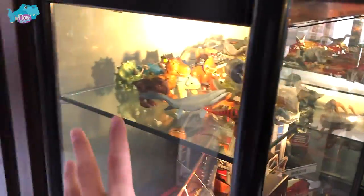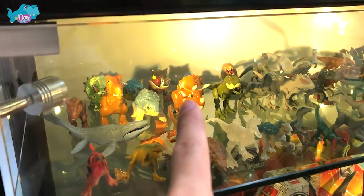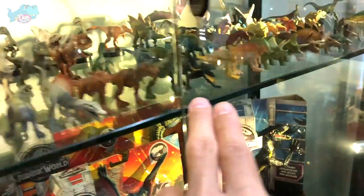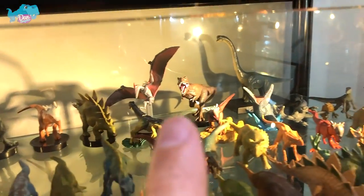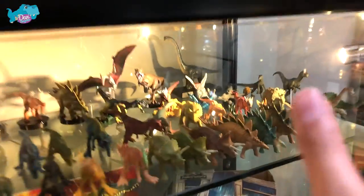Moving on to the next row — you can see all these are little figures right over here, minifigures. Some of them are actually from McDonald's — you can see my latest review on that. Some mini basic figures behind, these are the minifigures which are pretty common. And moving on to the back you can see some cup toppers. I've basically placed all my minifigures on this level.